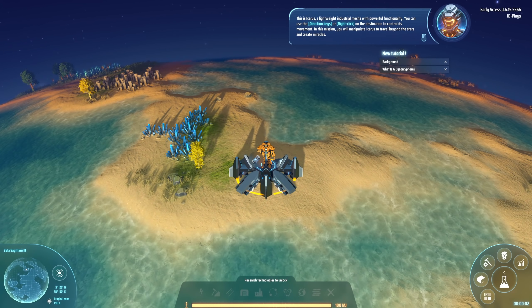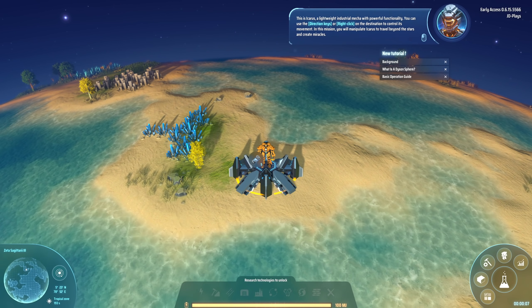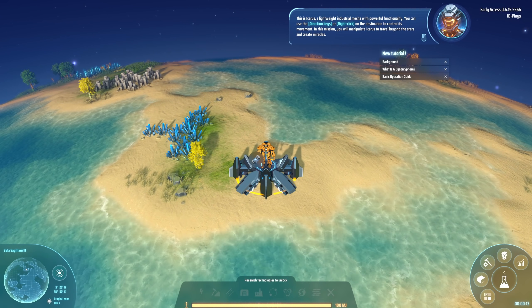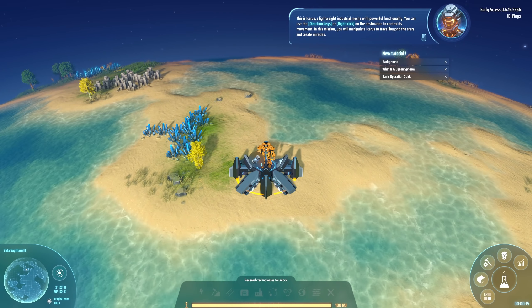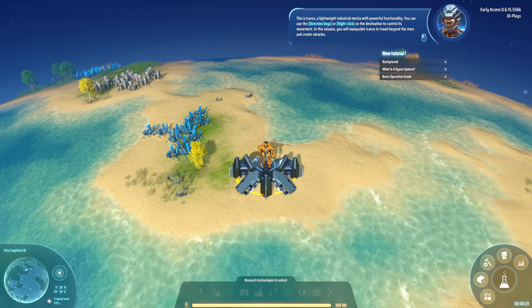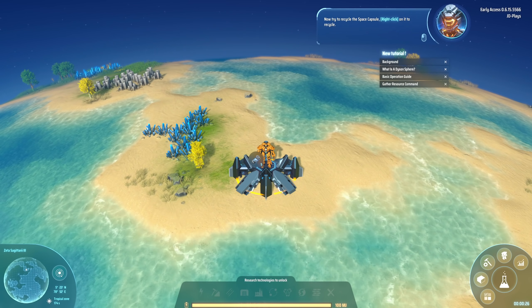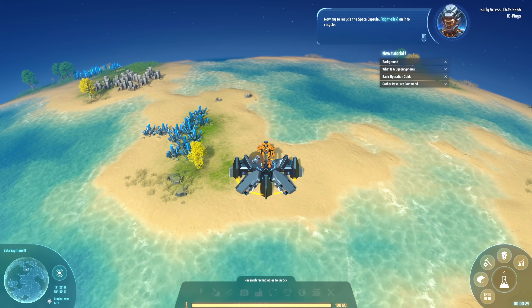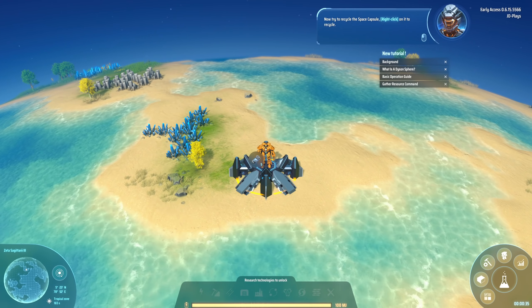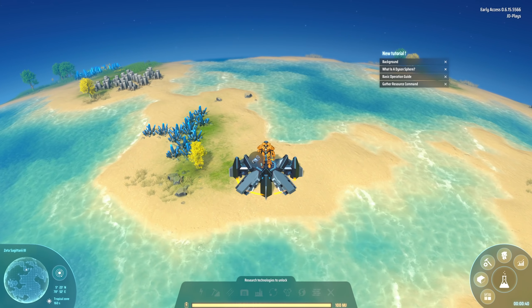This is Icarus, a lightweight industrial mecha with powerful functionality. You can use the arrow keys or right click on the destination to control its movement. In this mission, you will manipulate Icarus to travel beyond the stars and create miracles. Click like, click subscribe to make sure you grab the next video in this series. If you want to see more, you can always jump over to my Twitch channel - I'll be live on Twitch by the time this video is finished.